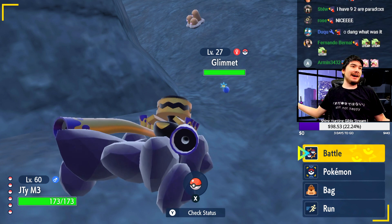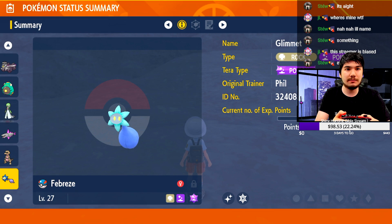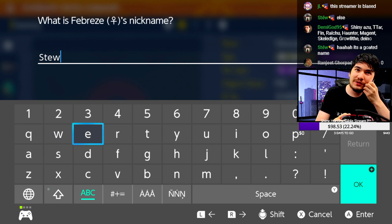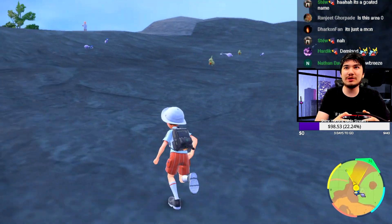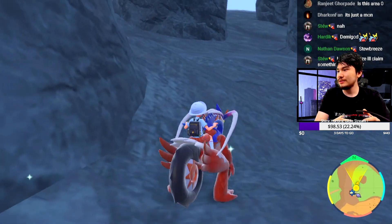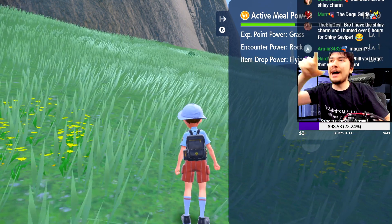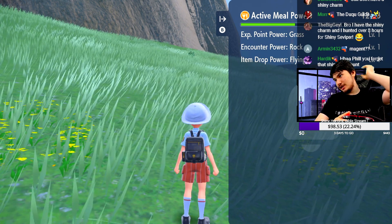Easy peasy, just like that! I don't even have the shiny charm yet. How long was that? I made the sandwich at the start and got the shiny within 17 minutes. They make it so easy in this game. I'm naming it Stew the Febreze Bottle — well, just Stew, that's too long.